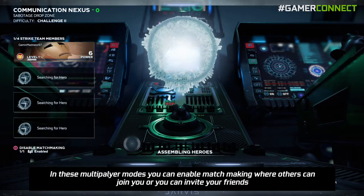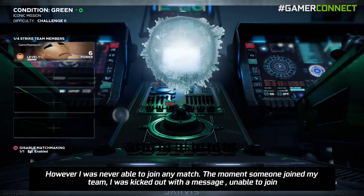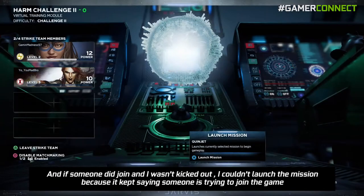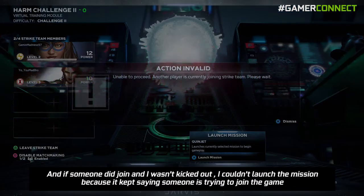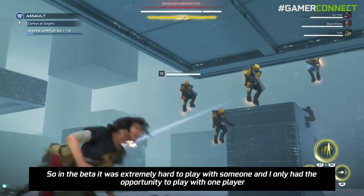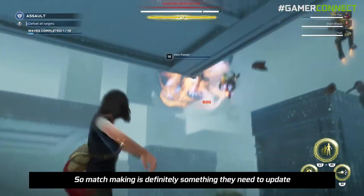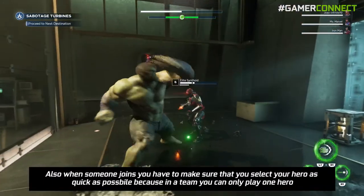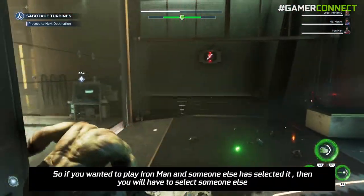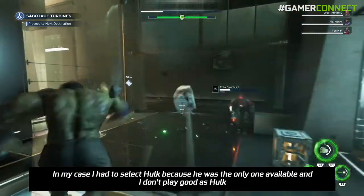In these multiplayer modes you can enable matchmaking where others can join you or you can invite your friends. However, I was never able to join any match. The moment someone joined my team I was kicked out with a message saying 'unable to join,' and if someone did join and I wasn't kicked out, I couldn't launch the mission because it kept saying someone is trying to join — and no matter how long I waited, no one was joining. So in the beta it was extremely hard to play with someone. Matchmaking is definitely something they need to update. Also, when someone joins you have to select your hero as quickly as possible because in a team you can only play one hero — so if you wanted Iron Man and someone else selected it, you have to pick someone else.